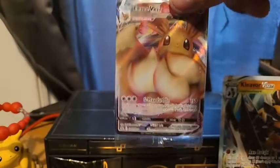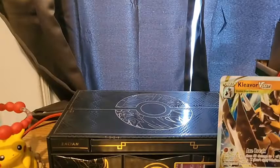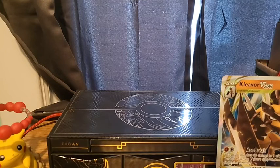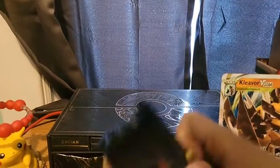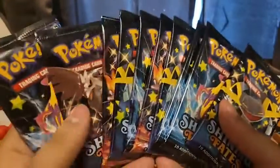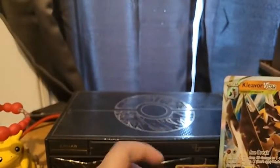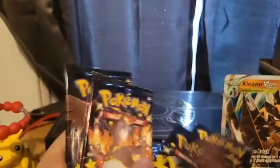As per usual, if anyone wants the ETB VMAX promo, let me know — comment on this video. I have quite a few at this point and don't really need another. But we got ten Shining Fates packs here — let's get into them. We're gonna shuffle these and end with a Charizard pack. Starting with a Dragapult pack.